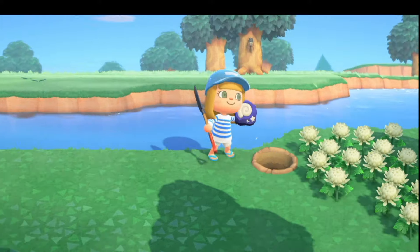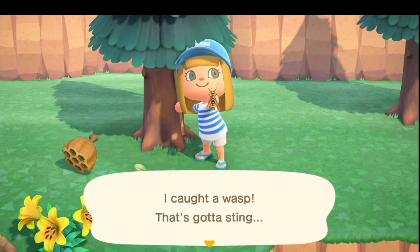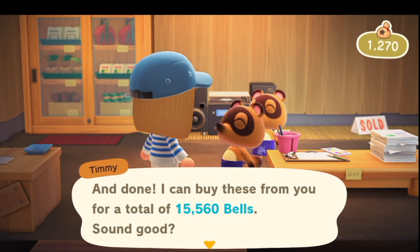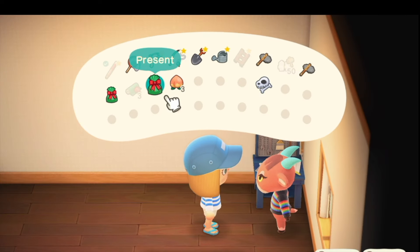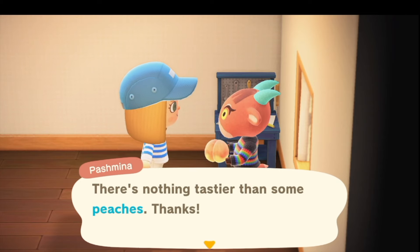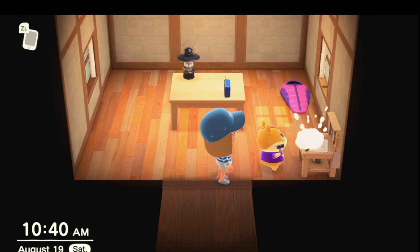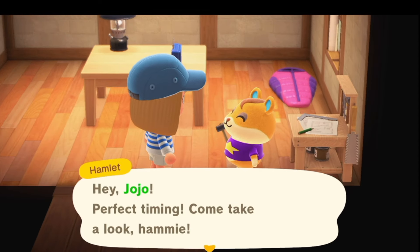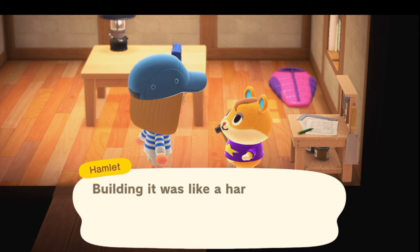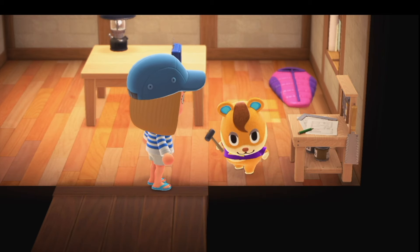I found my fossils. I shook some trees. I caught some bees - or a wasp. I sold a bunch of bugs and shells and got 15,560 bells. Today was the first day I could give my villagers gifts, so I wrapped them three of our island fruits - that was enough to get back a gift, so that was a good number. My cute little Hamlet was hard at work making some kind of DIY - a tulip surprise box! Those are cute. I'll learn how to make that one, I don't have any tulips yet though.